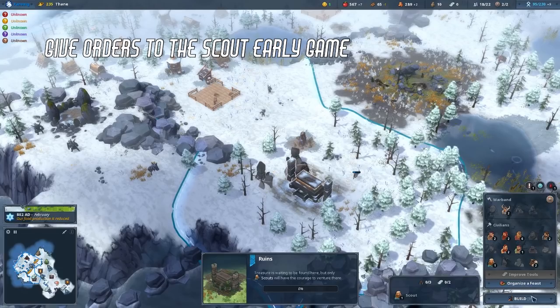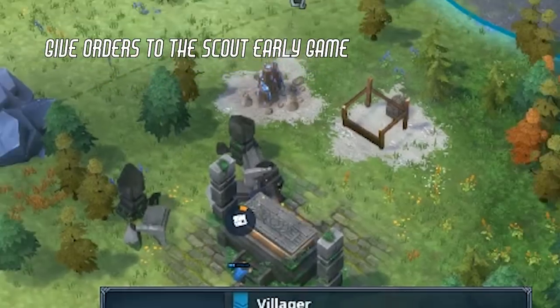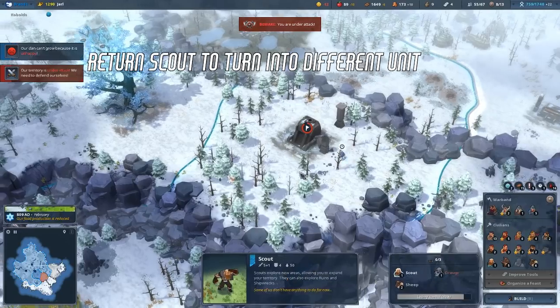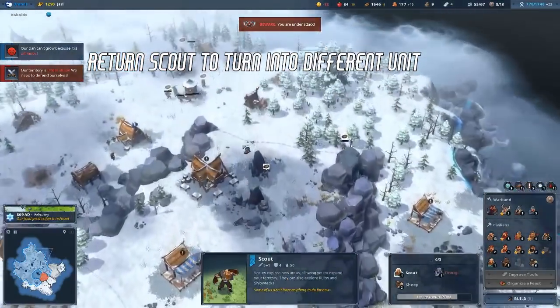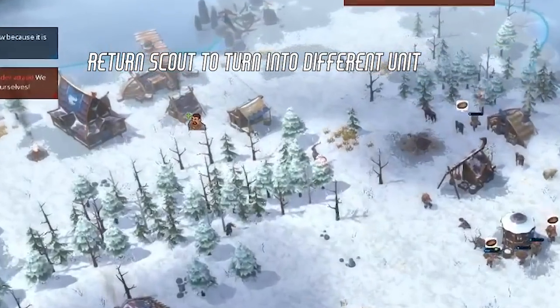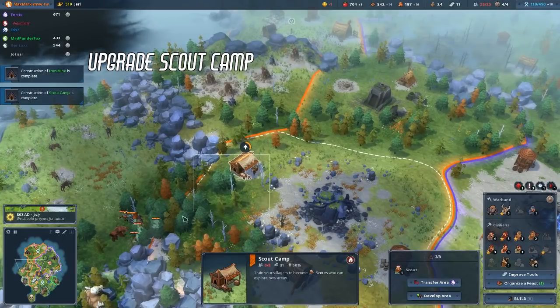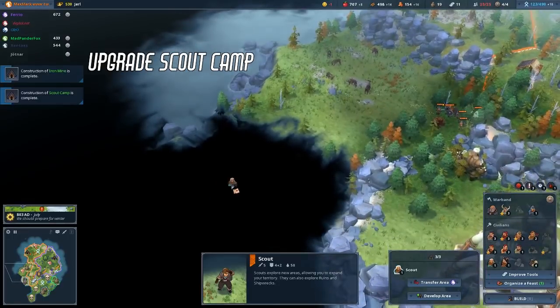It's also a good way to see where there might be ruins or shipwrecks around. When you're satisfied with how many tiles you've scouted, or you can't scout any more tiles, make sure to return your scout to be a villager or another unit. Don't forget, in order to see inside enemies' tiles, you need to upgrade your scout camp.